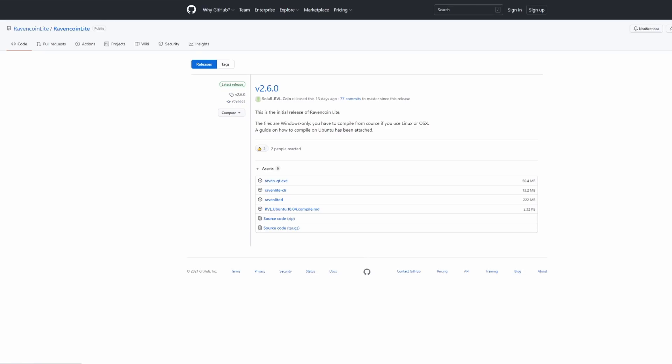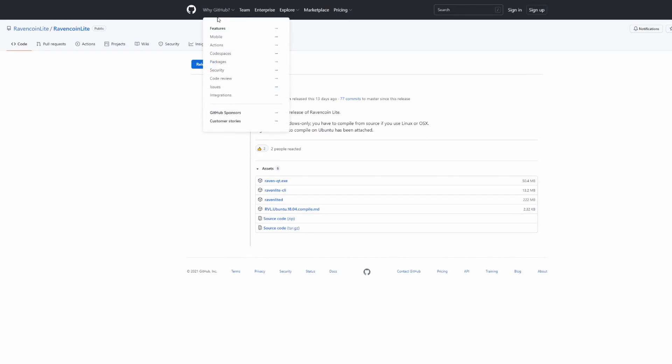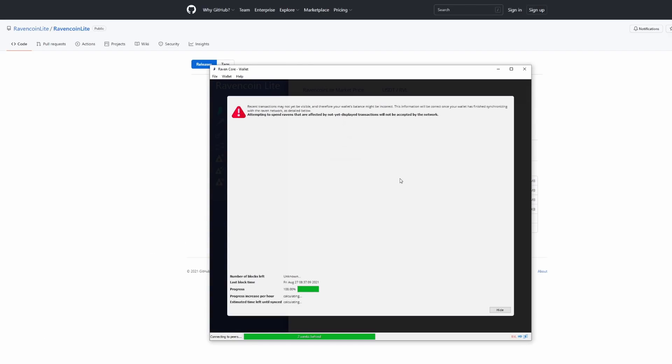On the website, all I did was go to the wallet section and click Windows. That brings up GitHub and there's a raven.qt.exe — just run it. Your Windows system may flag it; just run it anyway. It's a simple installer that asks where you want to install. I went ahead and installed this on my Unraid server. Now in the bottom left corner you can see it's actually syncing the wallet. We're up to about 14%... now 19%, so we're humming along pretty good. Once this finishes I'll circle back around.